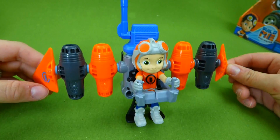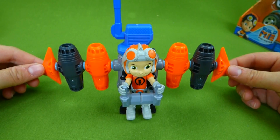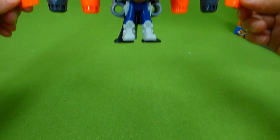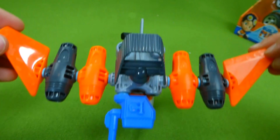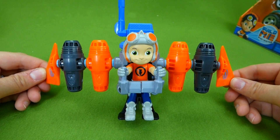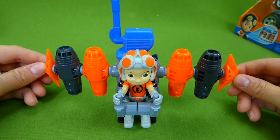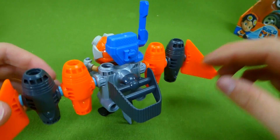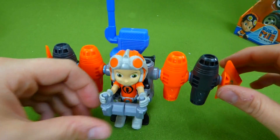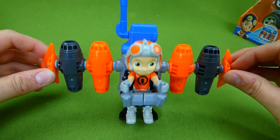Look at how awesome that looks. On your mark, get set, take off! He's coming down. What an awesome jet pack, Rusty — this thing is really, really neat. Now there's another way that you can build this, so let's go ahead and try that out.